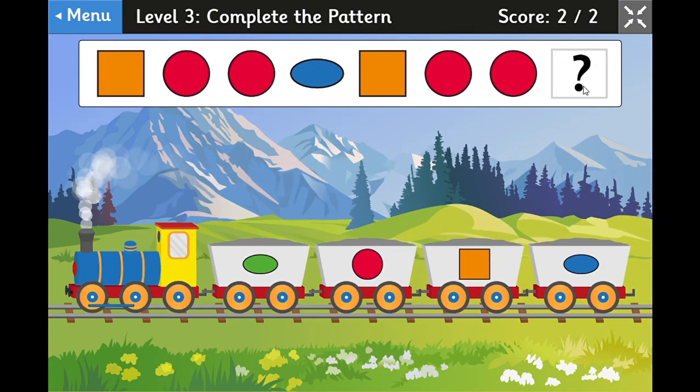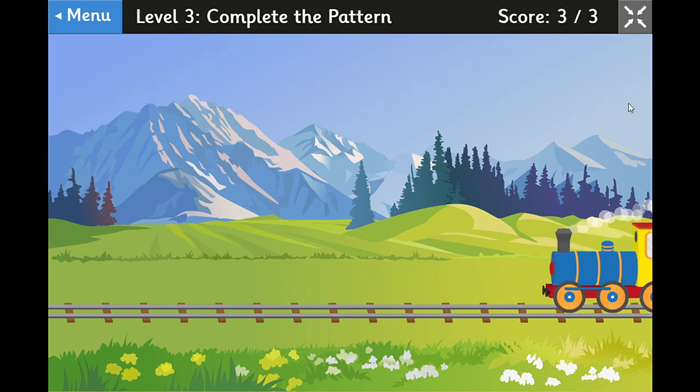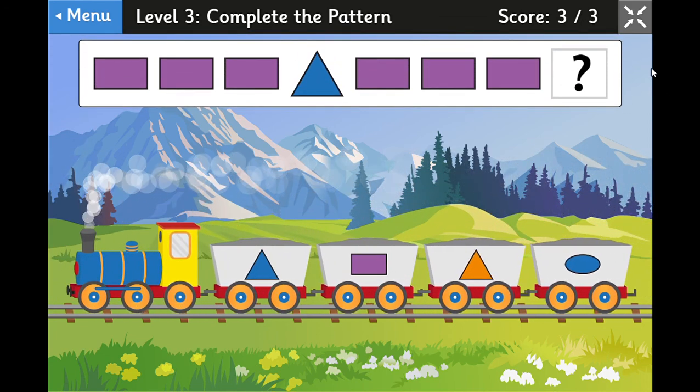This one has a space at the end, more like a level two question. We've got a golden square, red circle, red circle, blue oval — then the pattern repeats: golden square, two red circles. After the two red circles came a blue oval, so we put a blue oval here. I hope you like playing the shape sorting game on Top Marks!